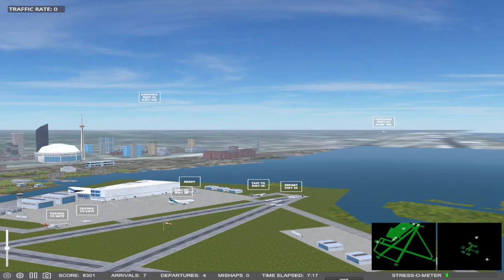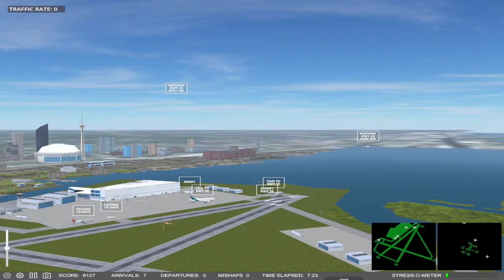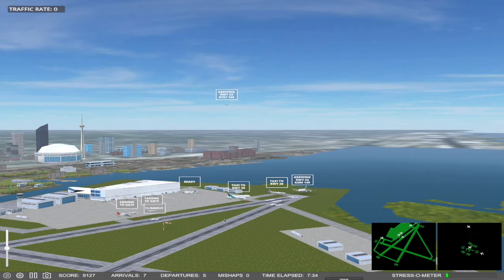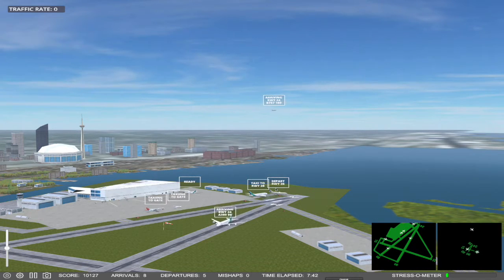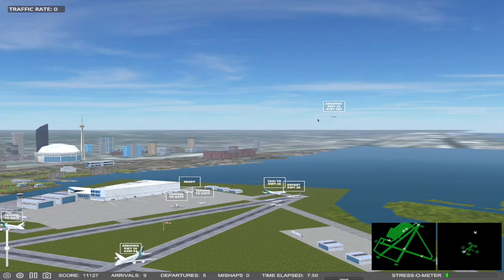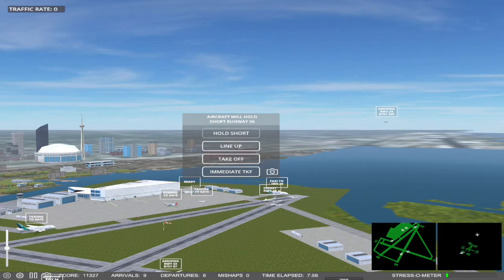Now we can be a little more daring. I'm going to ask for an immediate takeoff without concern for collision because those are two different runways. There is a very small area that can possibly result in a collision, but since he is landing on 24 and departing on 26, I'm not worried. He has moved down the runway enough that there is no chance of collision. We see another aircraft approaching runway 24 — he is on base approach, not final yet, so I know I have enough time to take off.